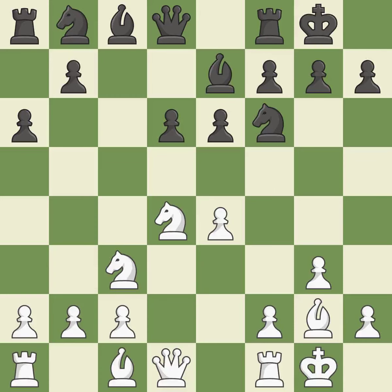Castling develops a rook while also moving the king to safety. Castling to the same side of the board as the opponent tends to lead to less sharp positions as compared with opposite-side castling. It is the last book move.